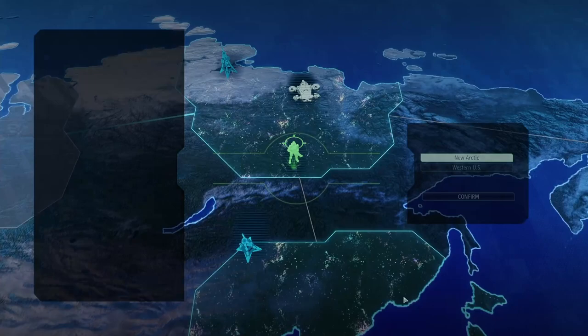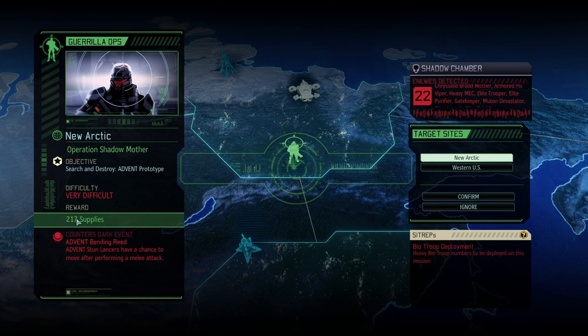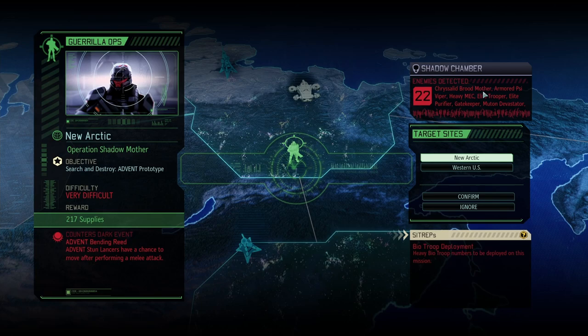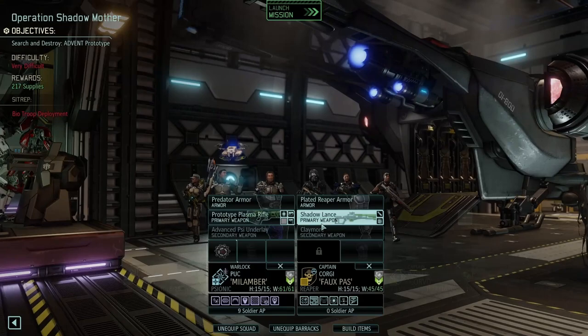Hi Euron, and welcome back to some more XCOM 2. We got a guerrilla operation to do. I'll be doing the first one here with bio-troop deployment. We'll counter Advent, bending reed, and we'll get 217 supplies. I could actually really use the supplies. There is a gatekeeper on the list, and also a chrysalid broodmother, but I'm not seeing any primes.